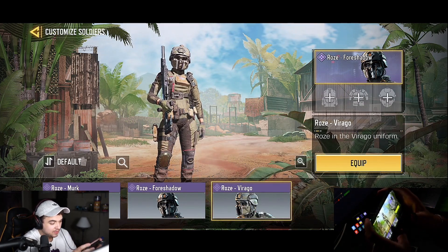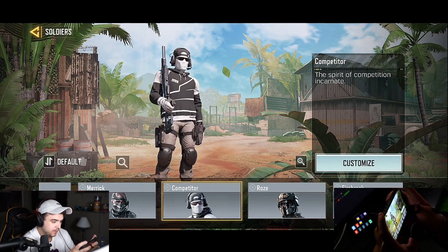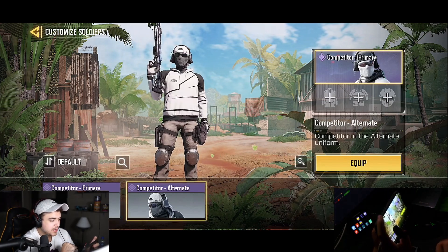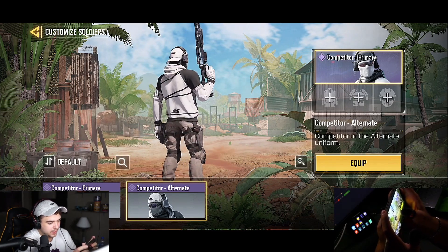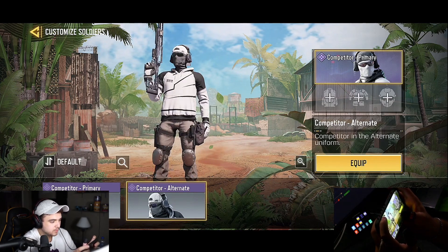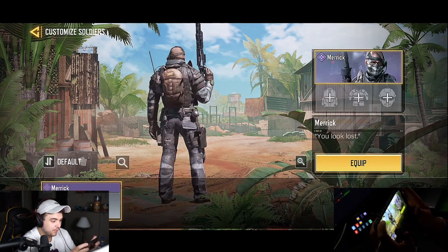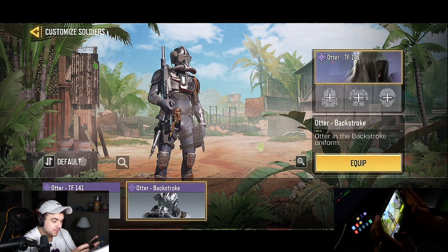I definitely enjoy playing with this girl. Then we got the Competitor — I'd say an eight as well. I really like the design, it's pretty nice, looks like a paintball outfit that I would use for paintball. Moving on, we got Maverick — just one skin for Maverick, it's a four out of ten.